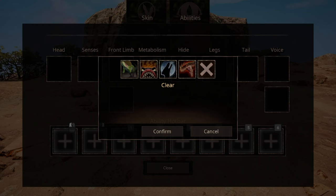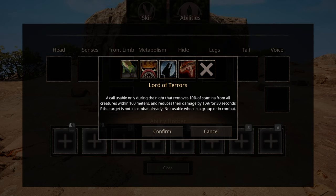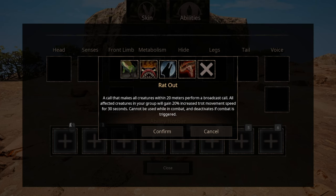Four options for the voice, two of which you can equip. The first one being Bloodthirsty Hunters, which sounds scary, but considering the size of the creature you are playing, it's not really that threatening. Lord of Terrors is a night ability that boosts you in several areas and nerfs others within proximity, but it doesn't work if you're in a group or in combat, so it's a pacifist ability — the name might be a bit misleading. Blood in Whispers is a damage-increasing ability that only works when you are latched onto other creatures. Rad Out is only meant to keep people from sneaking up on you — when players come within a certain proximity, they will broadcast, giving away their location, but this ability doesn't work when you are in combat.